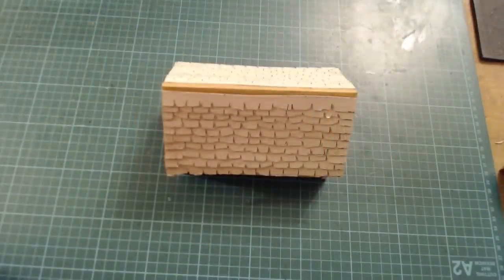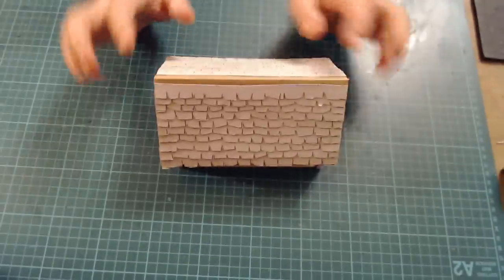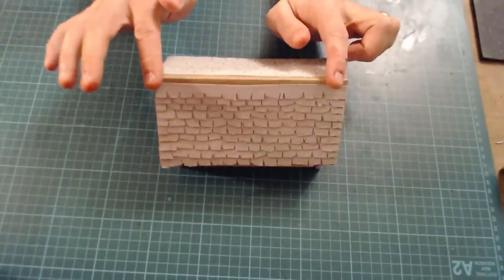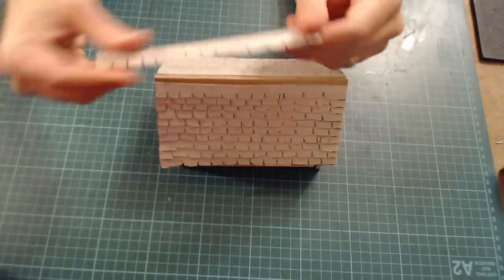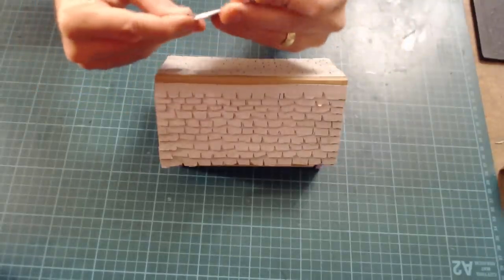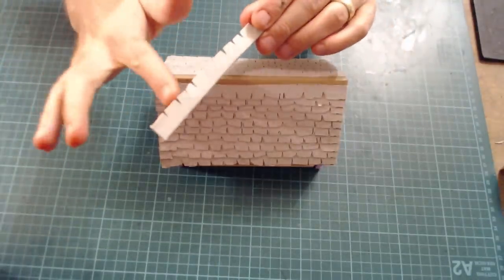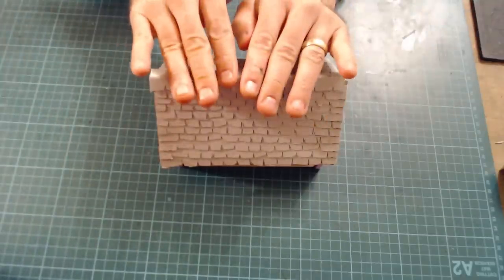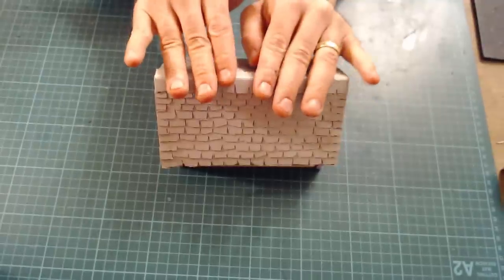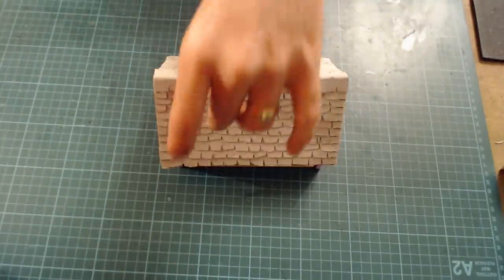The roof is all tiled now. The only remaining step for the roof is to add ridge tiles along the top. These are made similarly: six and a half inches across, one inch wide card folded in half, with tiles cut out. Glue them along the ridge, and that's the main building construction done. Now we just need to make a chimney.